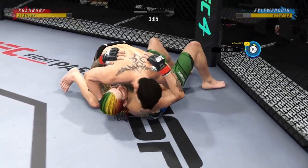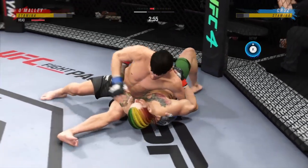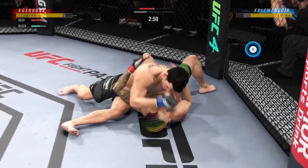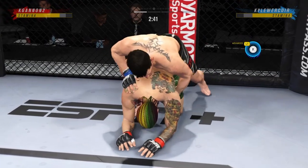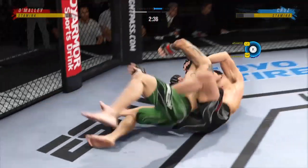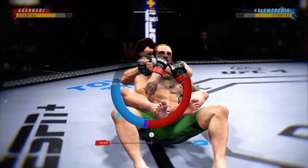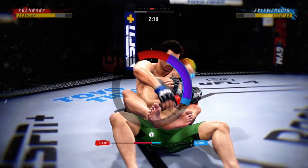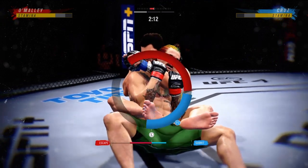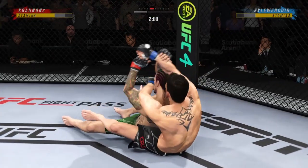Kick and takedown here, next takedown, and then crucifix and a couple elbows. Side saddle here. Gets us with a nice punch, gonna roll us over, take his back. Try and flatten him out, got back side and go over and make a choke here. Not really that tight, just got good submission defense here. Get it tighter at the end but just gonna let him out.